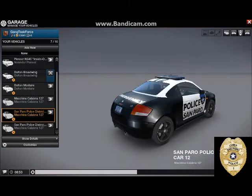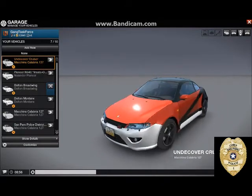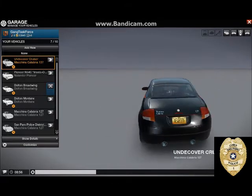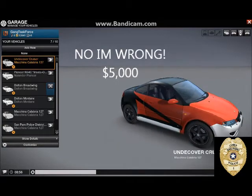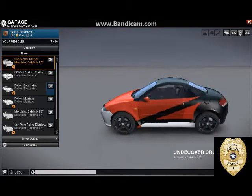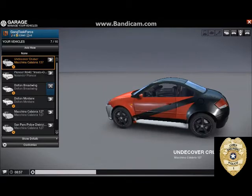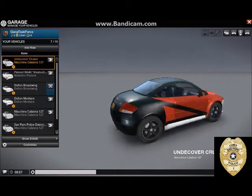Next is our undercover cruiser. We use this for stings or pretty much just driving down the road waiting for ram raiders to drive by. This costs $15,000 and is actually not as popular as you would think it would be. It is meant to look like the default car that a criminal uses — it sounds like a normal cop car, but it looks like a normal default car for criminals.